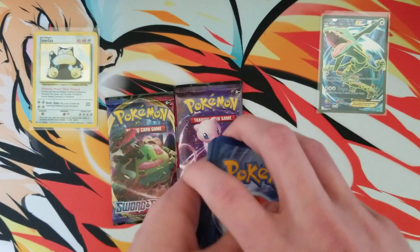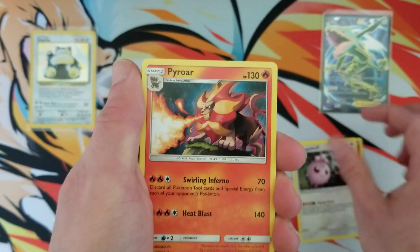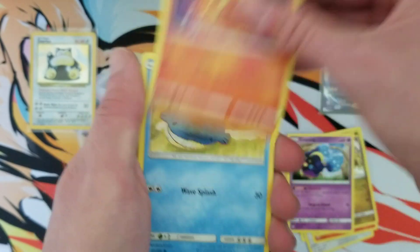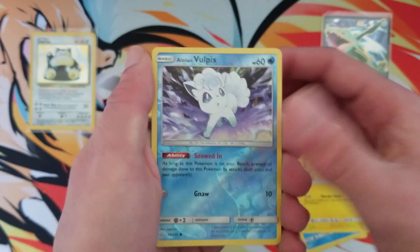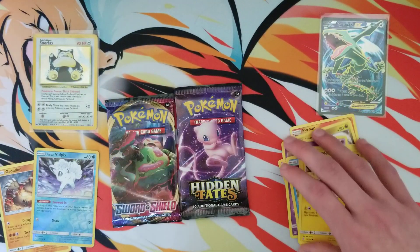As always, I have a few packs to open. We have some Cosmic Eclipse, some Hidden Fates, and a brand new Sword and Shield booster pack. Let's see what we can get — Alolan Vulpix and a Groudon. That's pretty cool, I'm a big fan of Groudon.